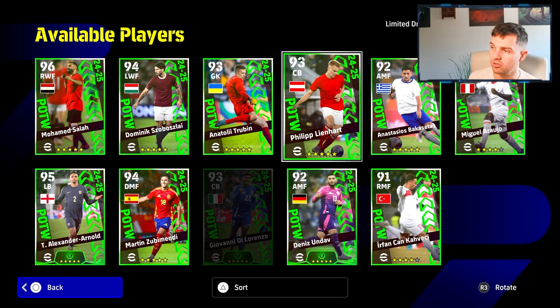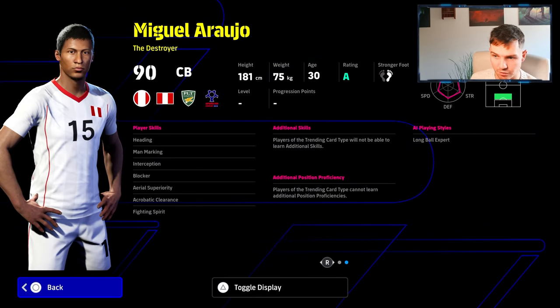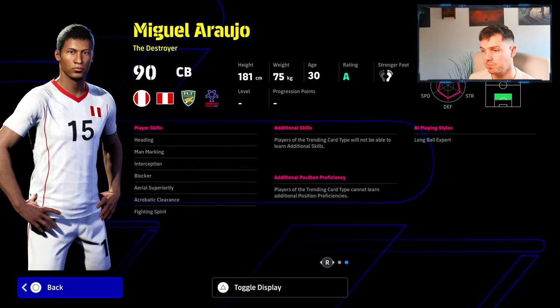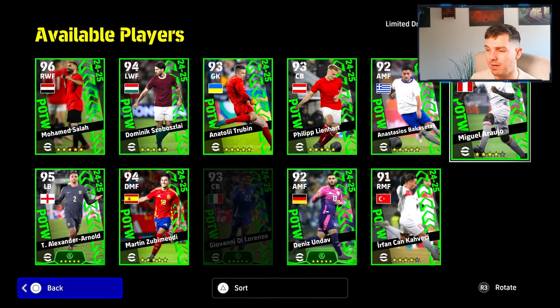And then we also have Araujo, who's going to be a little bit similar, but he's down as a destroyer. He doesn't have a real face either. He has blocker, he has heading, interception. But yeah, these cards are a dime a dozen. Tackling is going to go to 90. Jumping is not bad, but no other stat going past 90 is a bit of a concern for a destroyer, especially with the way the gameplay is at the moment.